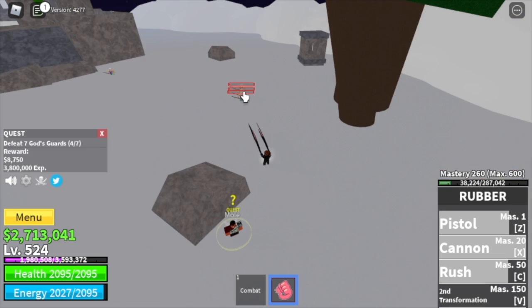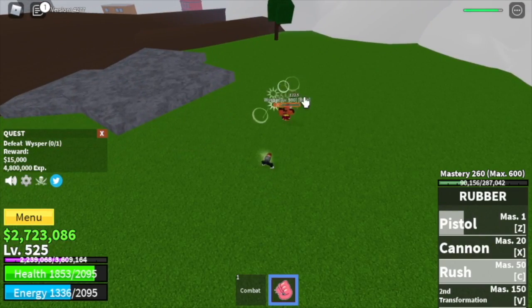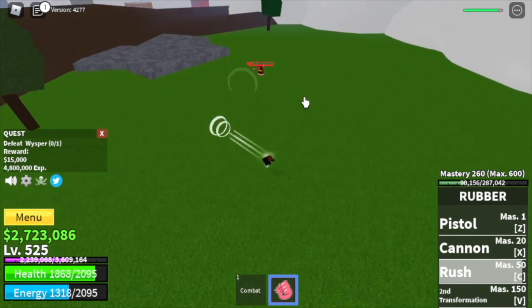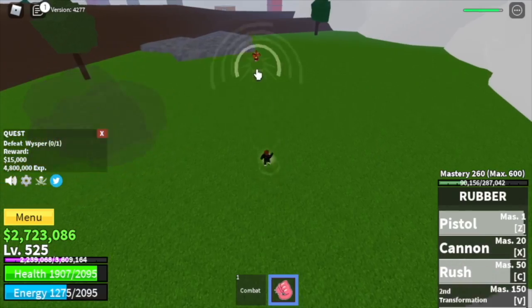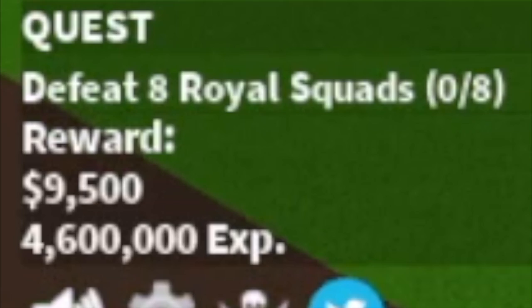At level 500 you can start defeating the Whisper — server hop if you want, but my goal is level 525. Here's the Whisper: dodge the cannon, use your skill, dodge, skill. You can sometimes do two skills. After that, skip the Shanda quest and go straight to the Royal Squads — defeat eight, lure four or five for more experience.